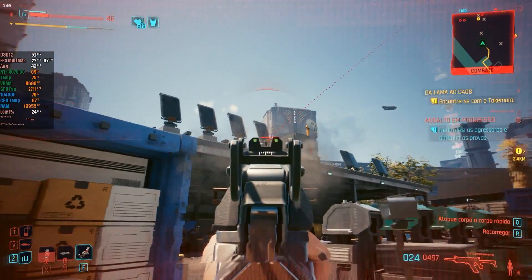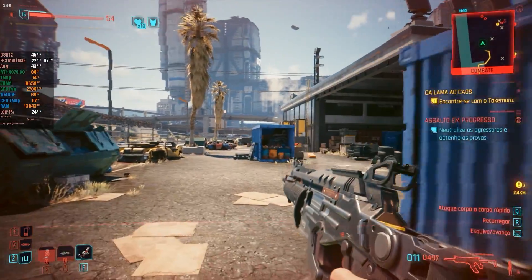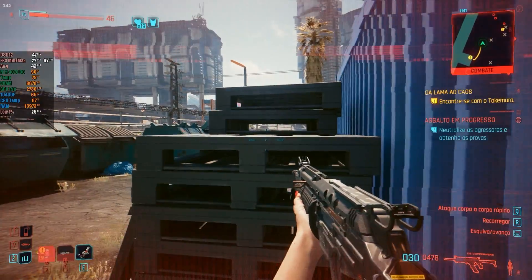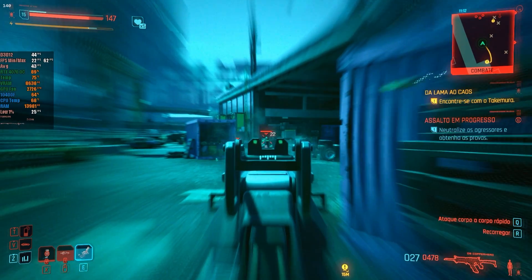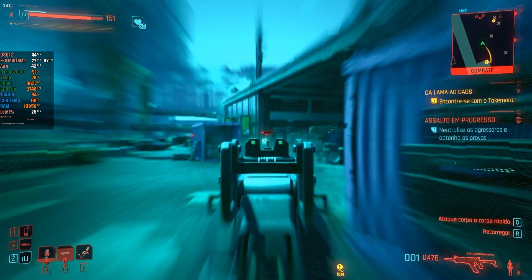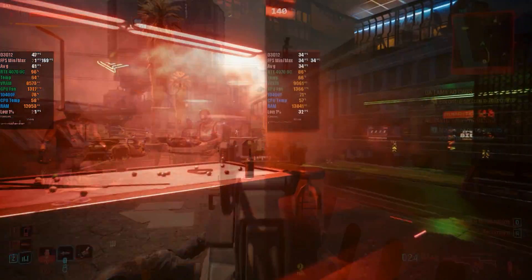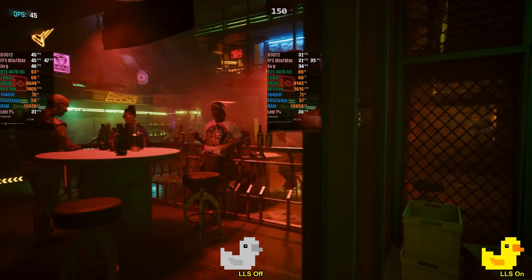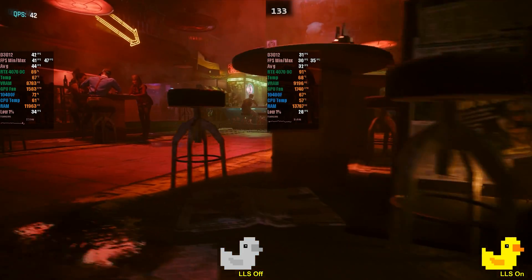I'll conduct some tests on both emulators and native PC games to see how we fare using this new version. The first game tested was Cyberpunk 2077. The game's settings are all at maximum, with ray tracing enabled, without any type of upscaling, and without enabling the game's native frame generator — only with NVIDIA Reflex enabled, as frame rate interpolation programs are known to increase input delay. We'll have a split-screen comparison using the game's own benchmark tool so you can notice that no artifacts are displayed, and all ray tracing effects are rendered correctly.